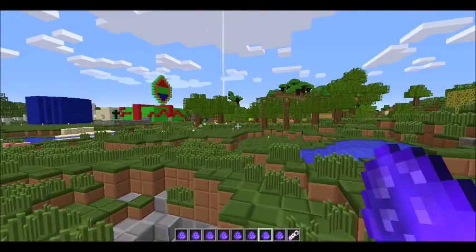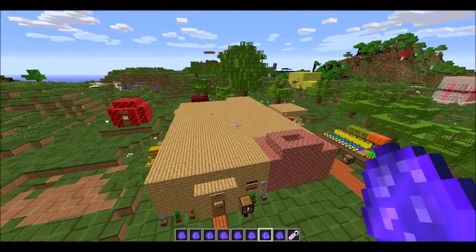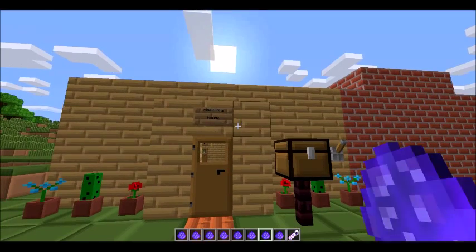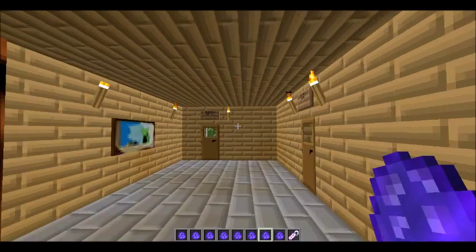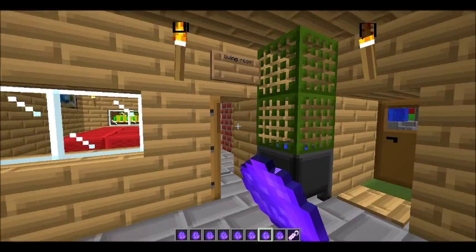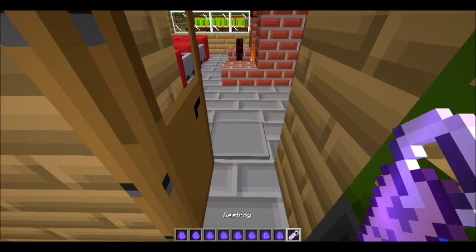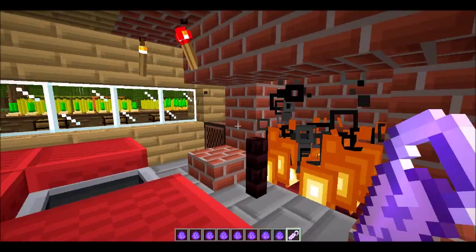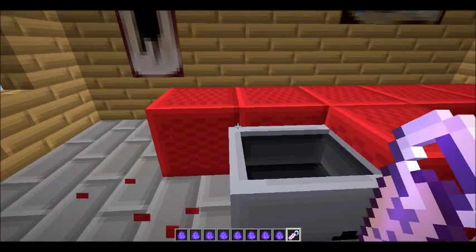All right, now let's go over here to my house — my beautiful homestead. We'll now enter the house and go into the living room.